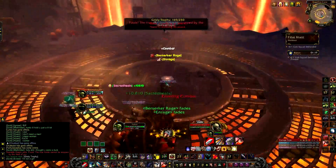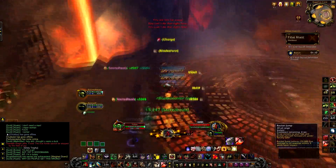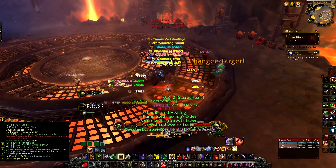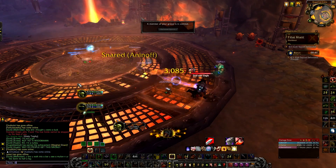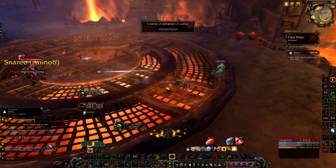After defeating the 3rd pack, the Overseer, Elgalo, will finally engage into the fight. He has an ability called Shattering Stomp, which leaves an AoE effect on the ground — it hits really hard and you need to move out of the way. As you can see, I totally noobed out here, tunnel visioned, and died to the AoE.